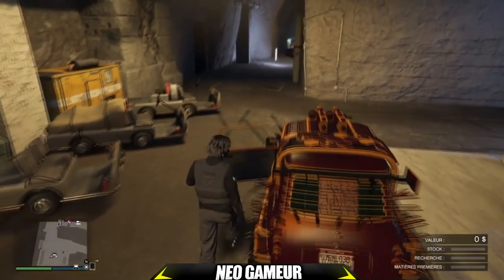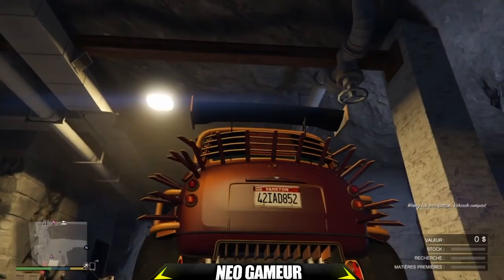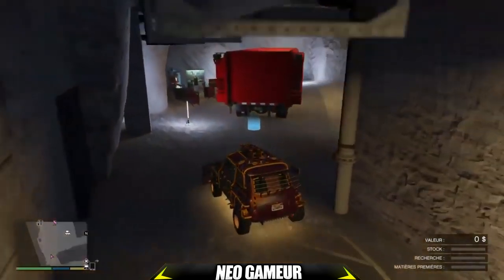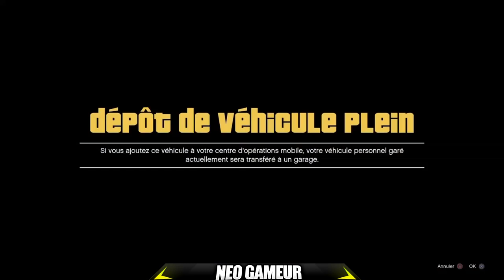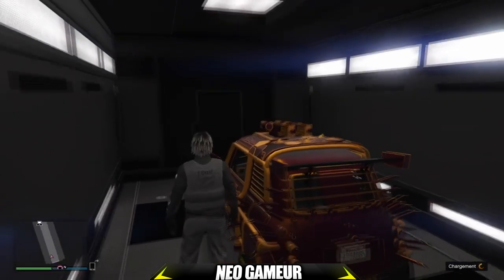Notre Issi Anticipation est encore là dans le bunker. On va regarder la plaque — elle se finit par 30. On monte dans le véhicule et la plaque va changer : maintenant elle se finit par 852. Vous faites la flèche de droite sur le petit rond bleu du centre. Là vous aurez un message comme quoi votre dépôt de véhicule est plein, vous l'acceptez. Votre Issi va rentrer dans le centre — c'est bien une duplication en solo réussie.